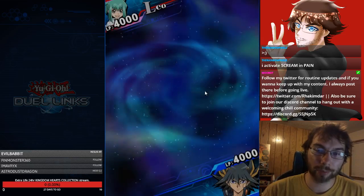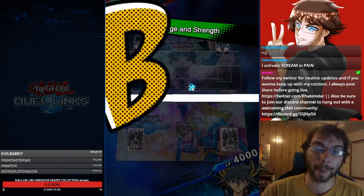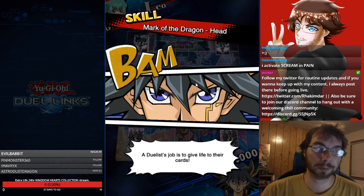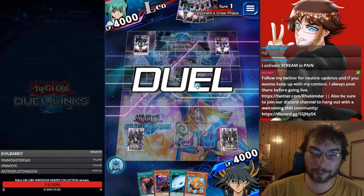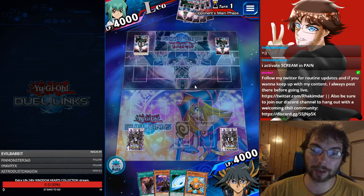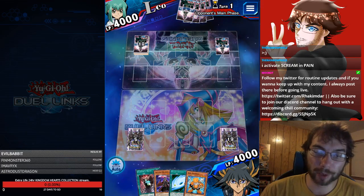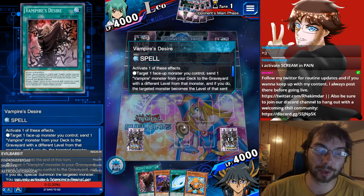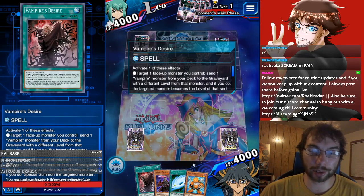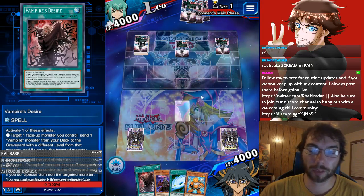We got Leo versus Yusei — got some anime voice lines. I actually just started watching the Five D's anime, it's pretty good so far. We're not going first this time. I wish we had one of our Samurai Skull or a Gazuki monster. I think we can actually use Desire on our Junk Synchron, though. I'm going to go ahead and pop that Galaxy Cyclone.